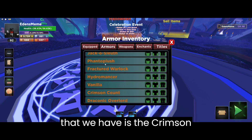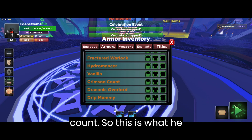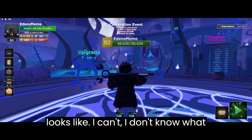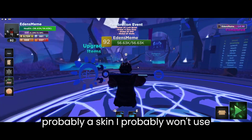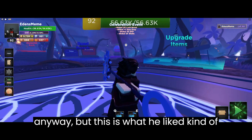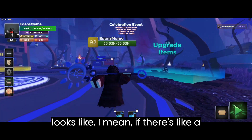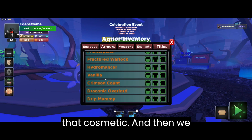The next cosmetic that we have is the Crimson Count. This is what he looks like — I don't know what character he looks like, but he looks like an anime character. This is probably a skin I probably won't use anyway, but this is kind of what he looks like. I can show the back a little bit. So that's that cosmetic.